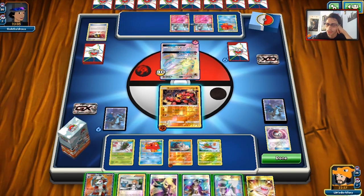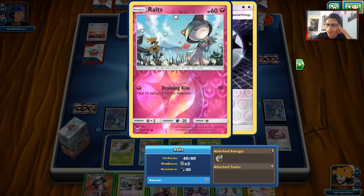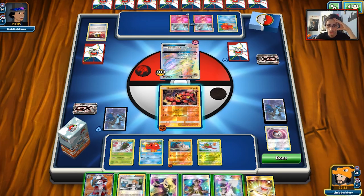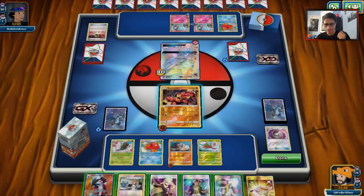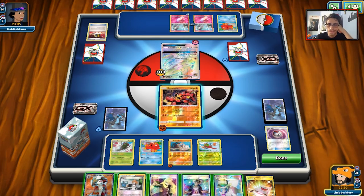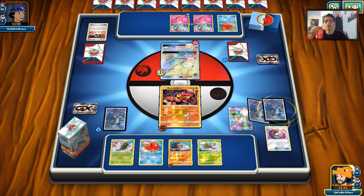If we had Yanmega Break, we could actually knock out Ralts. I could play my hand down with Guzma, Lycanroc, and try to Octillery get Yanmega Break to knock out this Ralts. I'd get him for 30 with 140 HP left, and then he's in range of Dangerous Rogue. But because of Strong Energy and Choice Band, I don't think that's even necessary. I do like Baby Buzzwole in this matchup — one energy attack can do a lot of damage to Gardevoirs in the late game.